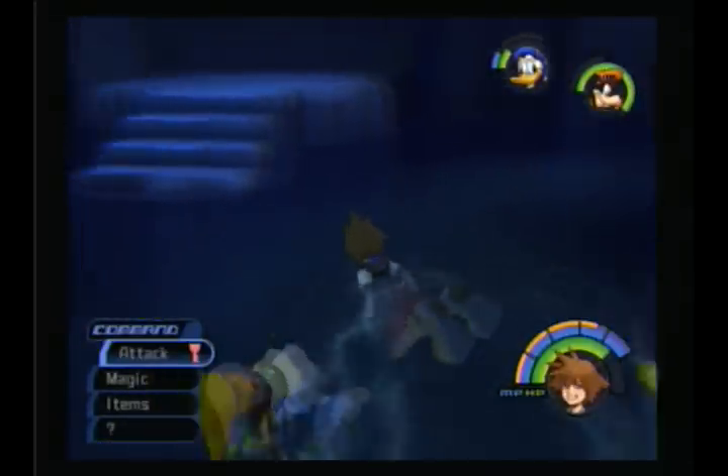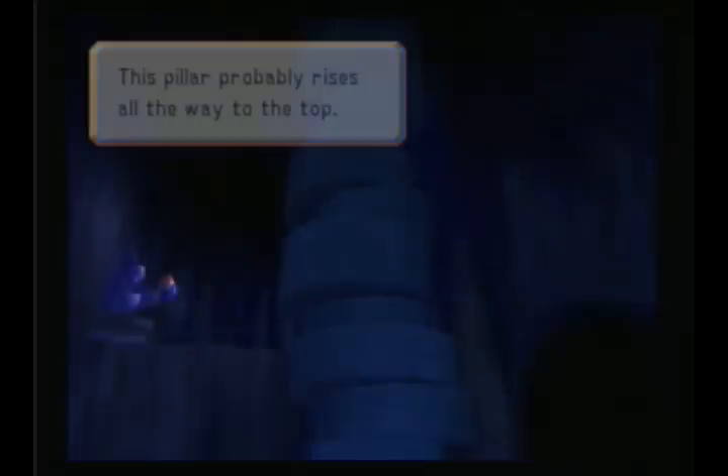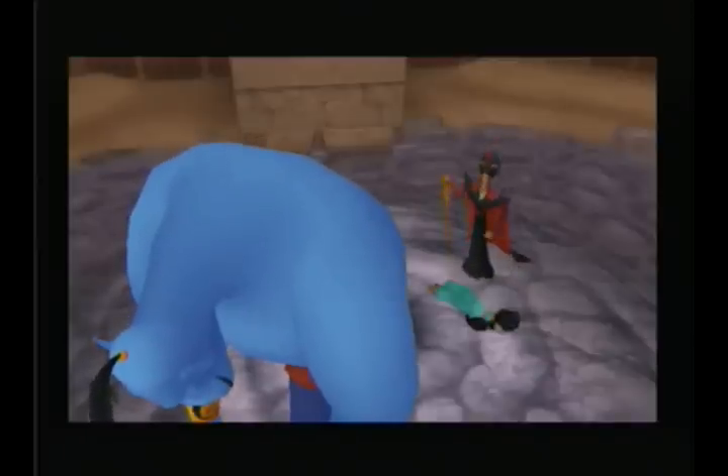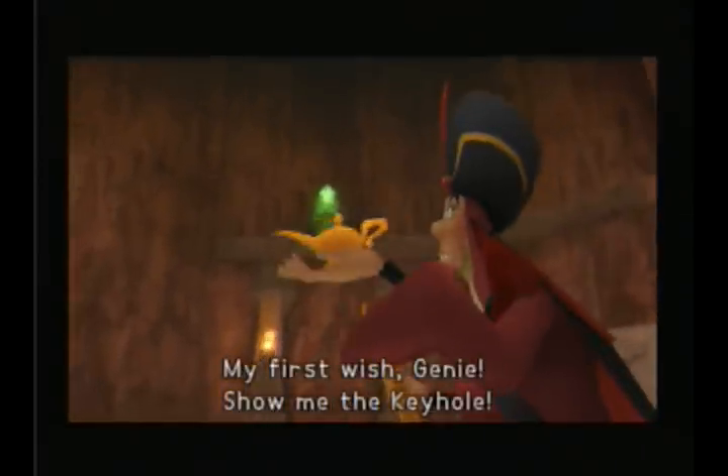Hidden room! Awesome. This is one of the places we need to go. Examine. Fire off — shoot it, and that happens. My first wish, Genie: show me the keyhole.